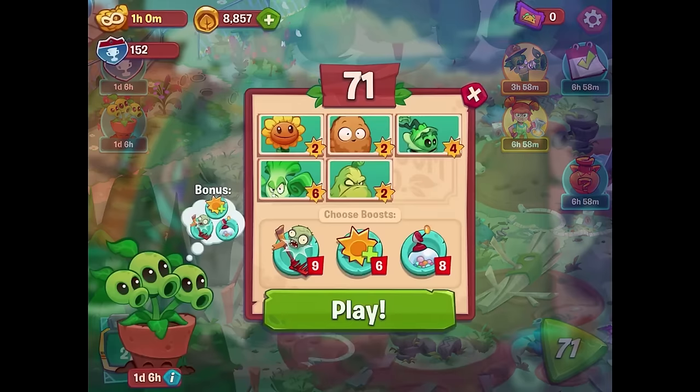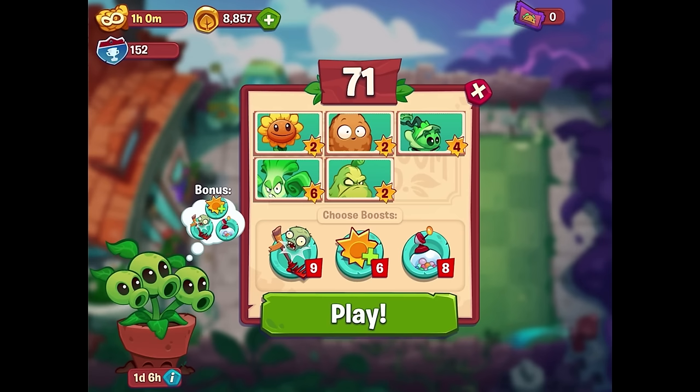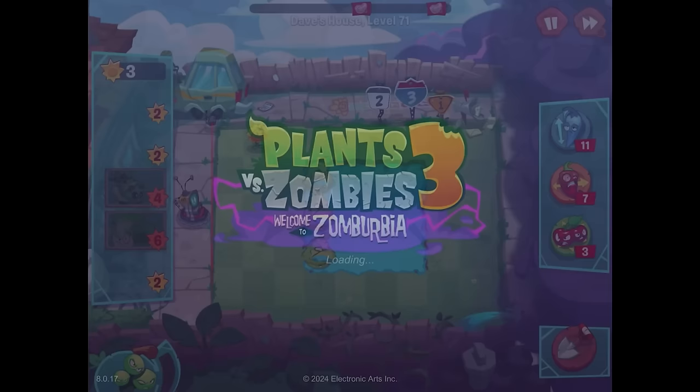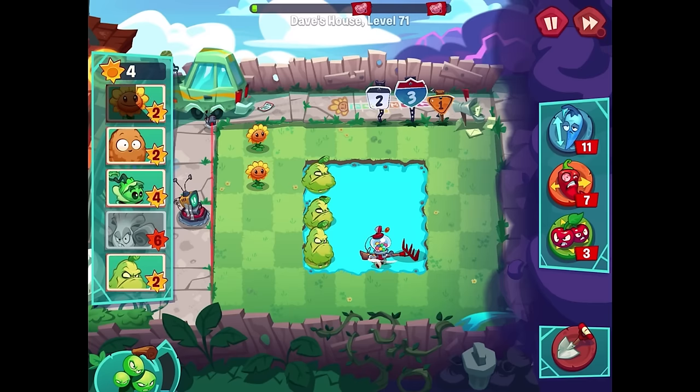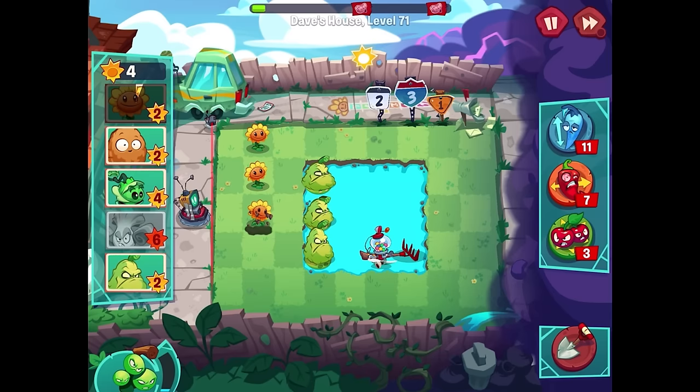We can go to our next two levels. First up, level 71 — we get a huge bonus for this one. We have sunflower, walnut, cabbage pulp, bong choy, and squash, and it's not a hard mode level, so I appreciate that. Ready, set, plant. I'm immediately going to go for the sunflower. We got the extra starting sun, rake trap, and candy thing. It's a nice sunshiny level this time instead of it being all rainy, but we don't have any lily pads — that's the one thing that's a little complicated.